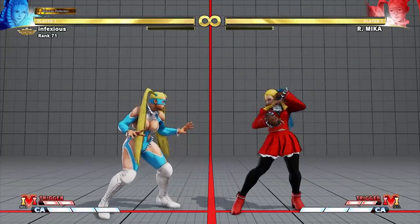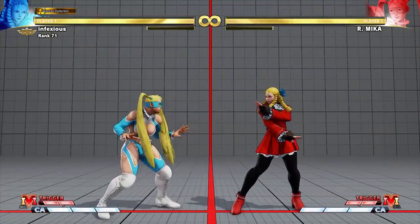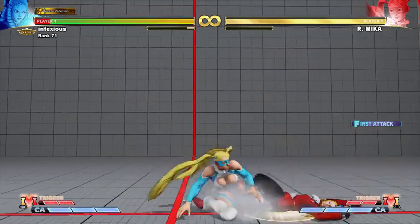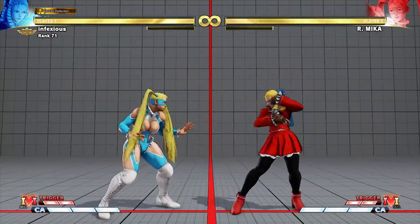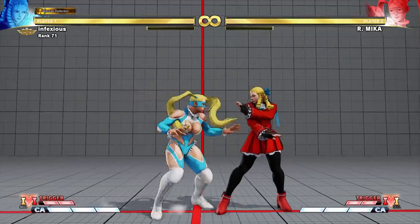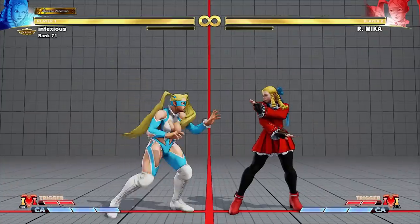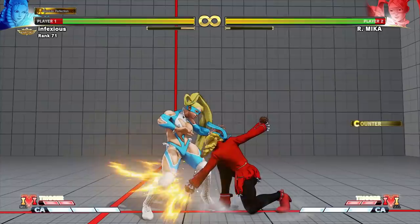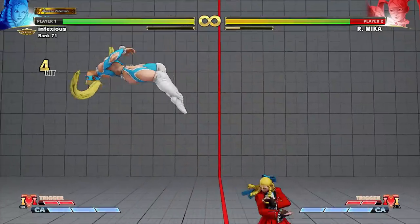The advantages of backdashing or jumping are that you will be throw invincible. If the opponent attempts to shimmy you or bait your wake up attack you will escape the situation. And if your opponent mistimes their attack sequence you might be air reset, which could create a situation that you can capitalize on. In this example, Armika knocks Karen down and tries to attack her as she wakes up. Armika mistimes her attack and hits Karen out of her backdash causing Karen to be air reset. Armika then mistimes her second attack and Karen capitalizes with a whiff punish into a combo.